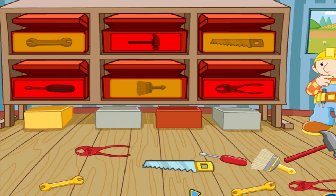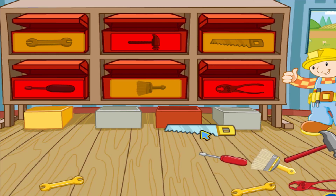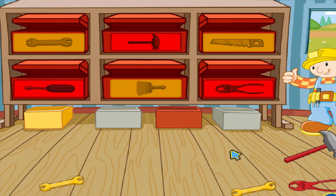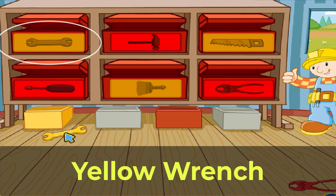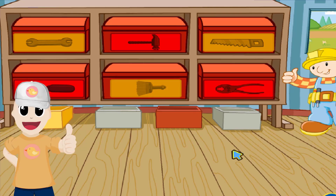Oh no, what a mess! Let's put the tools back. Red — great! A yellow saw — correct! Red screwdriver — excellent! Yellow paintbrush — marvelous! Red hammer — perfect! Yellow wrench — cool! Another yellow wrench — wow! Finally, red fire — amazing! No mistakes, great work!